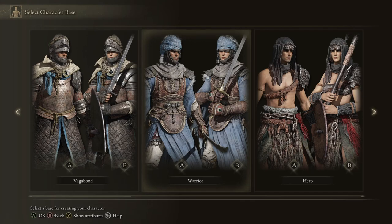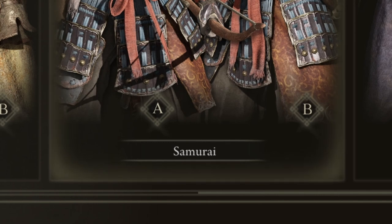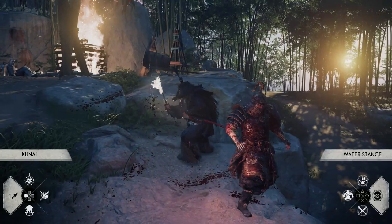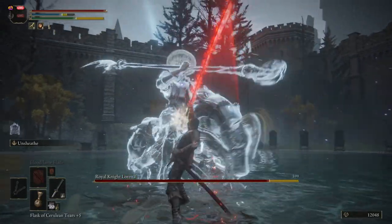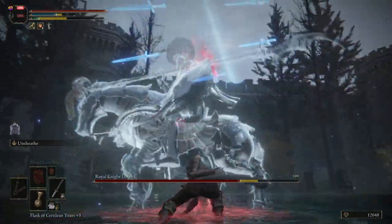Whenever I start any build video, I need to unpack what that character has the ability to do. Jin Sakai is a samurai — we're already off to a great start. He also has a horse, a big sword, a little sword, the ability to parry, a bow, flaming weapons, poison, a grapple hook, haikus, and no dad. That last one's gonna be tough. So we have our list of things to try and put together.